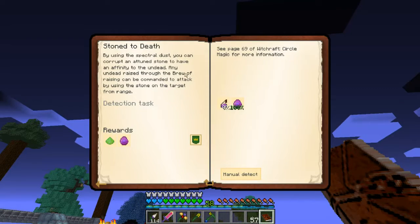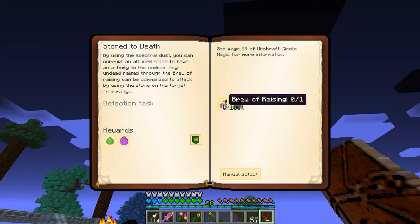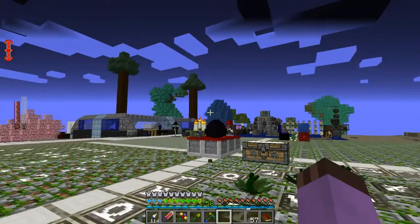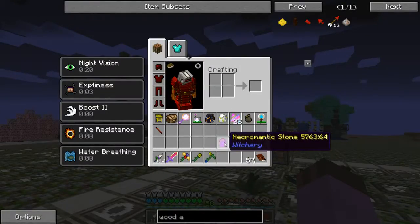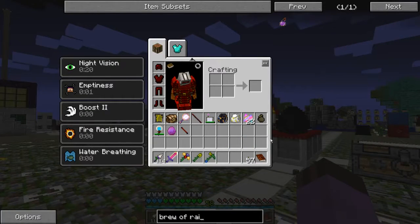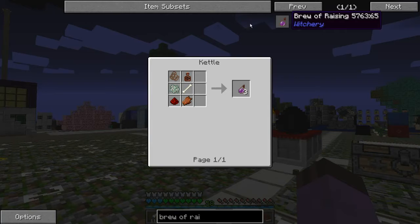Any undead raised through the Brew of Raising can be commanded to attack by using the stone on the target from range. So, this Brew of Raising makes a bunch of zombies and stuff appear and then the stone can be used to command them. What's this Brew of Raising gonna cost me? Vitriol, wool of bat, mutandis. It's actually not that bad — especially since I can farm bats in the spawn thing.